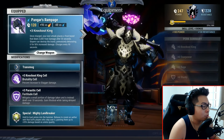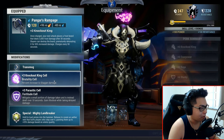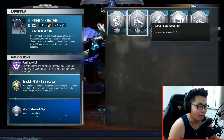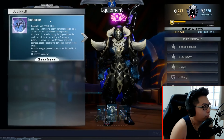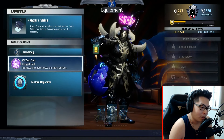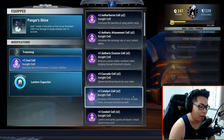Starting out first with the Pangar's Rampage. You start off with your lovely Knockout King Parasitic cell, you've got your Mighty Land Breaker right here, and the extended clip. At that point you have your Iceborne Omni cell, your Pangar Shine with a Zeal cell.